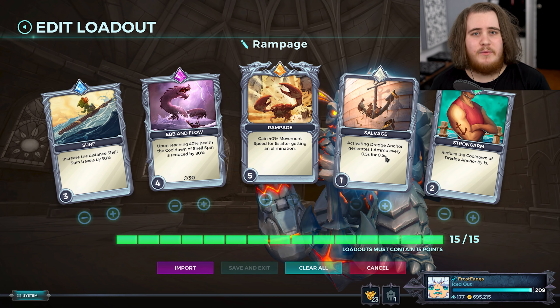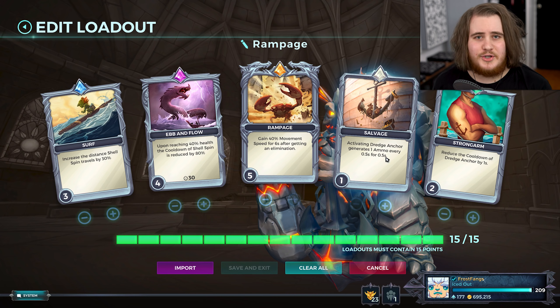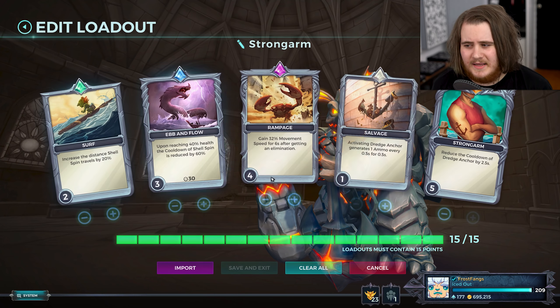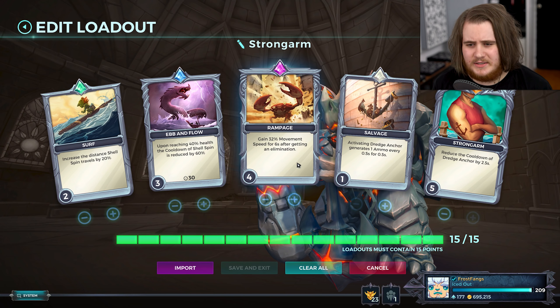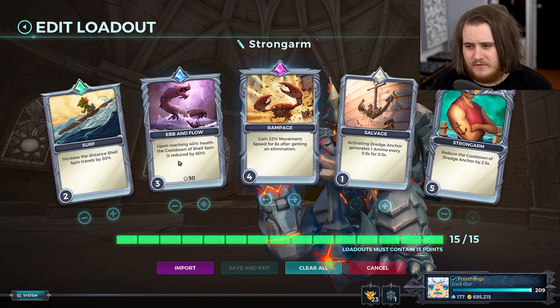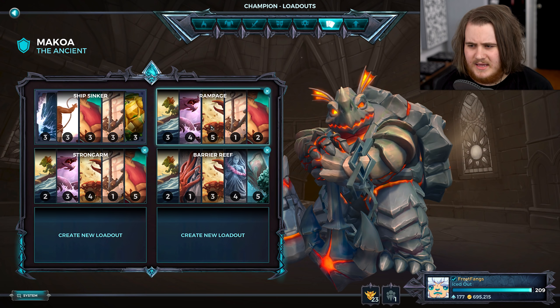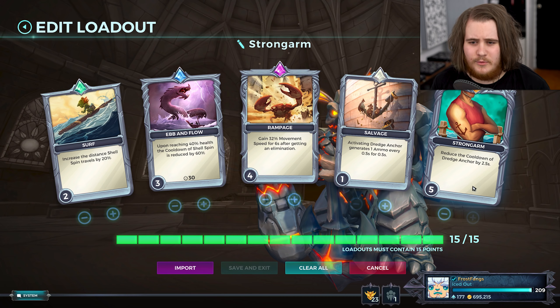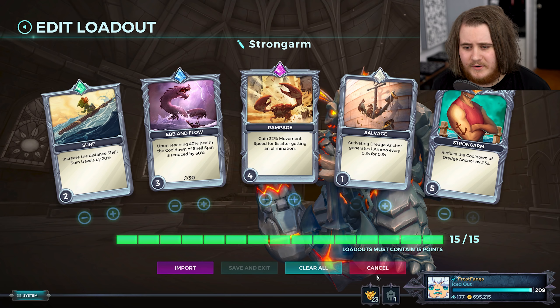Salvage gives us one ammo when we hook somebody so that you can actually land the shot guaranteed when you land the hook, and we're also reducing the cooldown from 11 to 10 seconds. This is just a really good all-round loadout. The second version has the same cards but leveled differently - Strongarm is max level and you take one point off of the others. This is for smaller maps where you're not going to be moving around as much. If you're playing like a TDM it's quite quick and you'll want your hook up more often, so this is the one I'll go for in that situation.